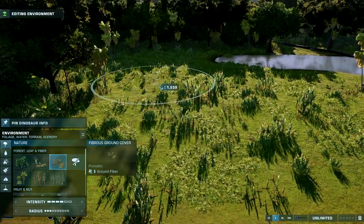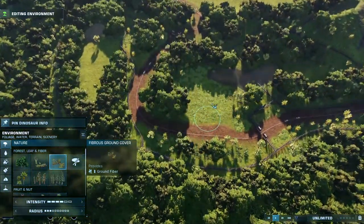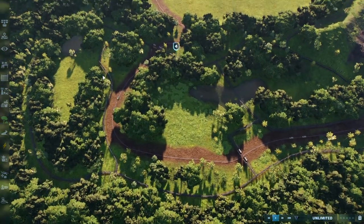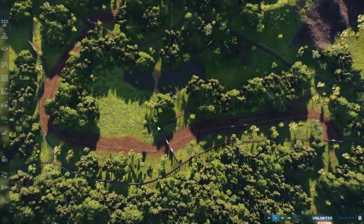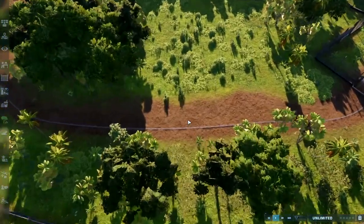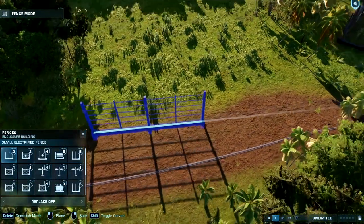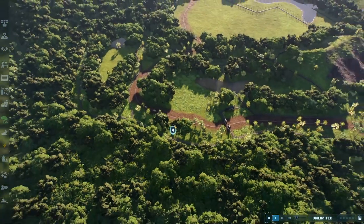We want to put a majority of ground fiber here — pretty much all of it — because we don't want them to leave this area too much. If they do leave, they'll come back because this is where their food and water is. Everywhere else in the enclosure they can't really get to food or water because it's not in that entire area. They should stay near this area, though they can go in the way of the vehicles, but we're not going to put a fence down because it's not like that in the picture.